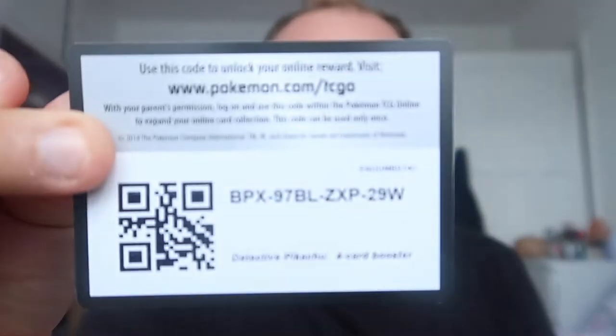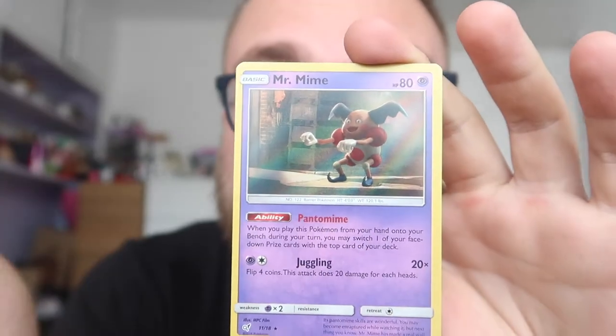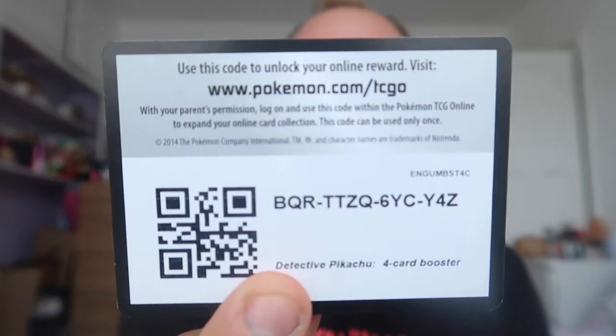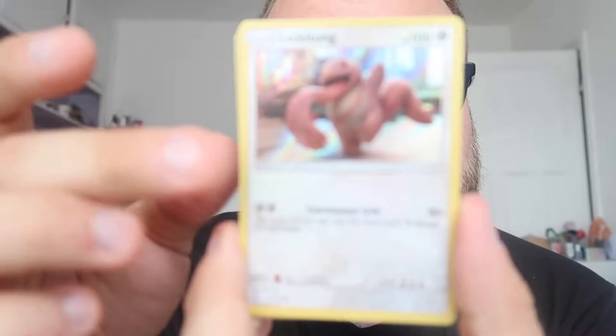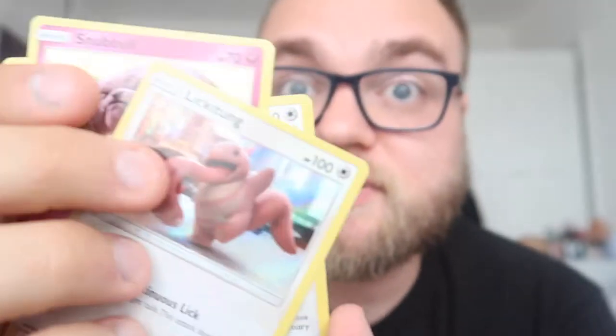Pack number three. It'll be interesting to see — it's possible to get the whole set just in these packs, unless too many of them are rare. I don't know how many rares there are in the set. There's only 18 cards. Lickitung, Jigglypuff, Magikarp, and Mr. Mime — we've got a different rare return so far. Pack four: Lickitung, Snubbull, Jigglypuff, and Ditto. Another different rare.